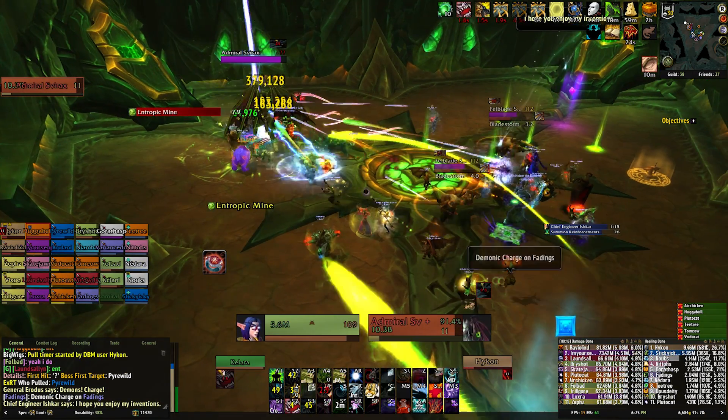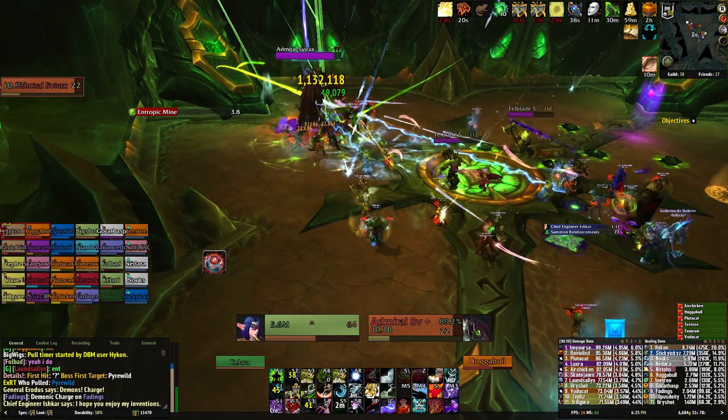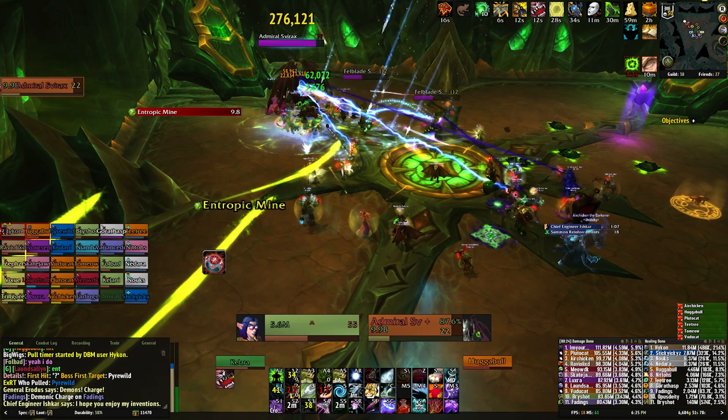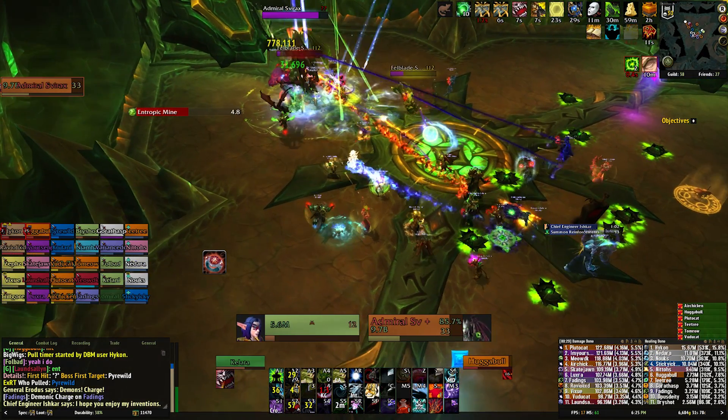During this encounter you'll be facing three bosses which all share a health pool, but you will only fight one at a time. The other two will be hiding safely in their command pods, which provide them with extra abilities. The easiest way to think about this fight is in three phases which continually rotate.